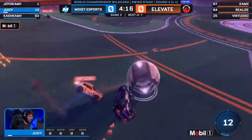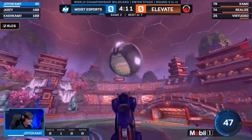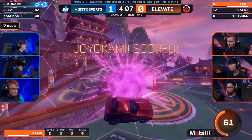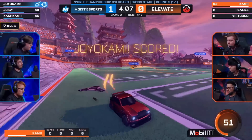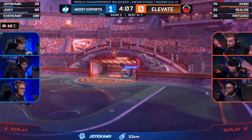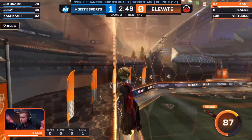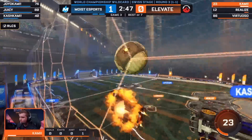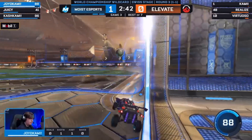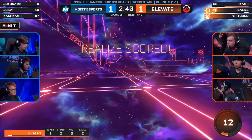And if you watched that series yesterday — G1 up against Elevate — there was a lot of backboard read. Speaking of backboard plays, nobody's there to drop down to get this save. Joyo — nice 50-50, patiently waiting behind it, and it bounces in. Virtuoso expecting a little bit of space. But I do like what I'm seeing from Elevate when they are on defense — they're trying to slow it down, trying to get those stutter steps to win that 50, and it is working! They are breaking out! And they're scoring some goals — Realize gets his second!